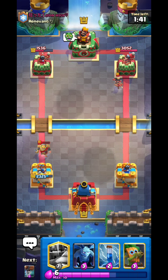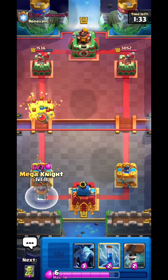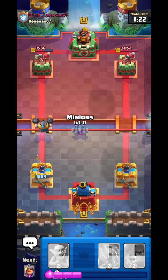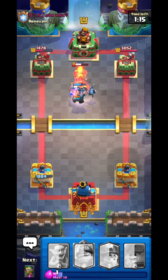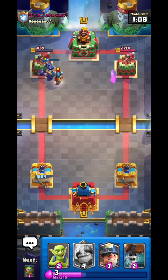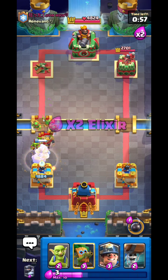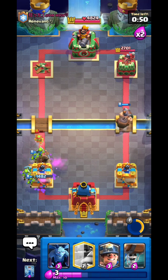At this point we already know he has a Log Bait deck. We want to try not to give him Rocket value — that's the most important thing. Quickly going Mega Knight — Mega Knight also jumps to the Goblins Battle, absolutely miraculous. I predict he will go Inferno Tower, so I'm going to go Minions quickly, then Zap that Inferno because the Minions can't distract it. Mega Knight will jump to the tower. If you face an Inferno Tower, make sure to put your Minions in the middle to distract it — that's really important.